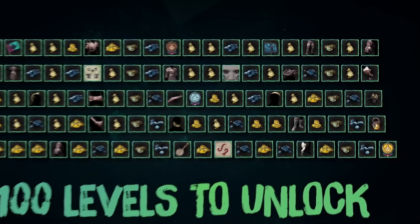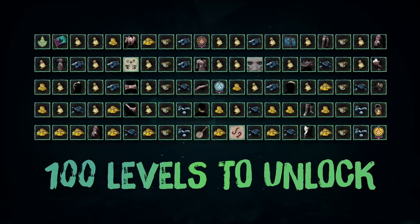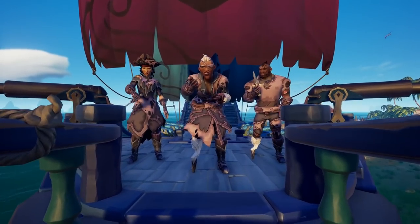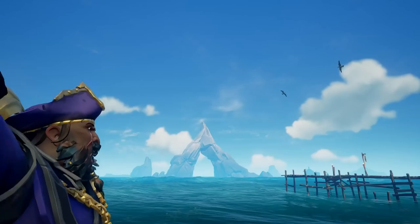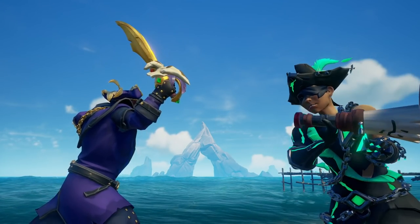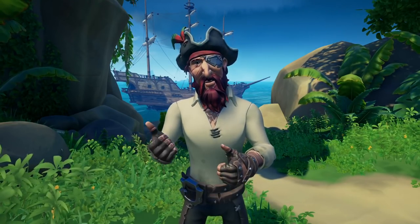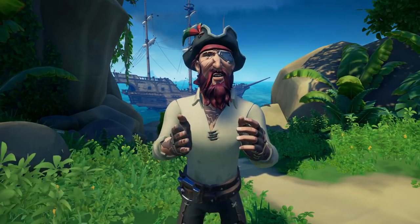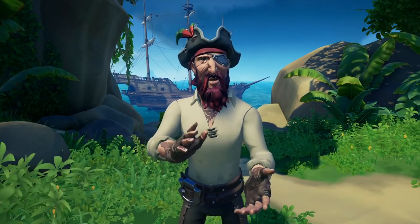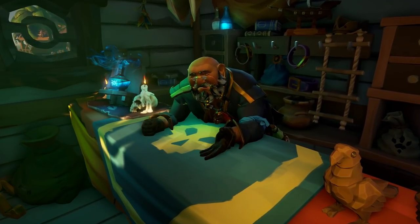Just like any new season, we get new season progression and rewards, including a new plunder pass. These new items look amazing and will be fun to unlock. We also get new ways to earn progression through trials and deeds, with weekly trials, monthly trials, and revamped daily deeds allowing for short session experiences. Essentially, each daily can be completed in about five to ten minutes, making it a lot easier for casual pirates to progress through the season.